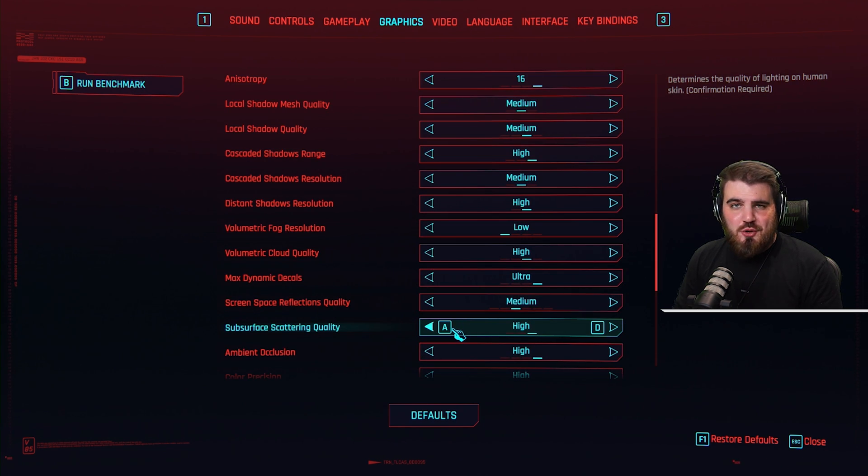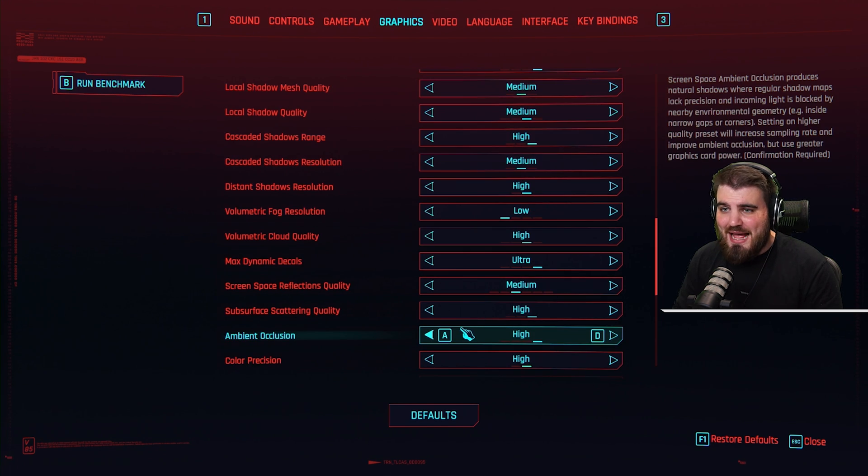Subsurface scattering has no effect on FPS from what I've seen, so I recommend you leave it on high. Ambient occlusion: in most games I recommend you turn this down because it does have a solid effect on FPS.